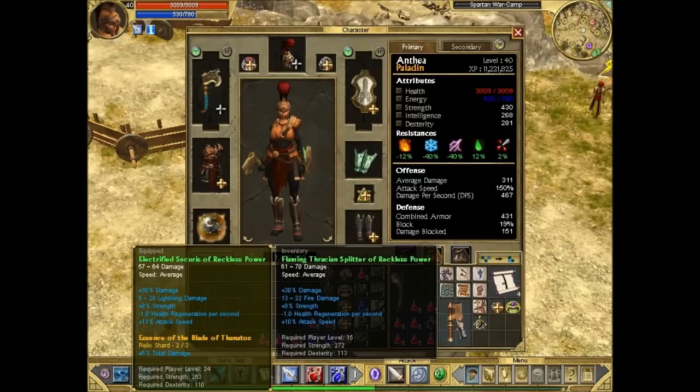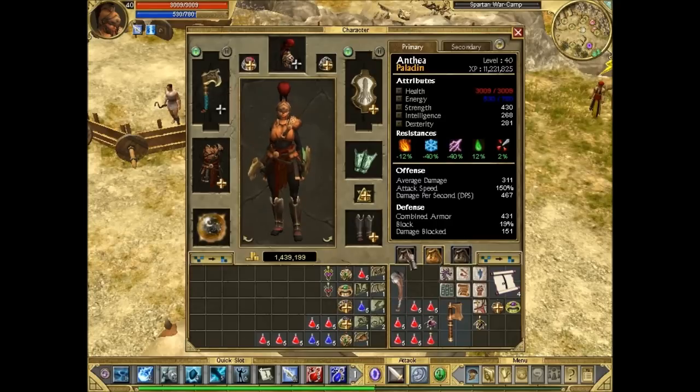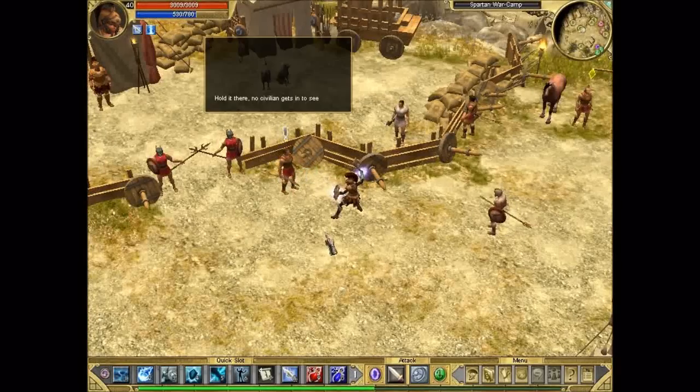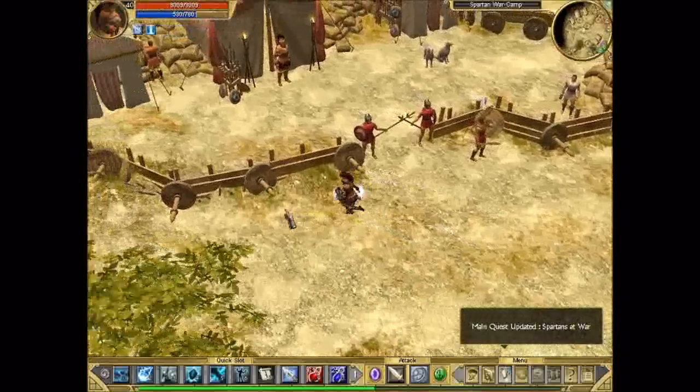This is something I noticed we had in our inventory - it's slightly better than our current axe. The only problem is the damage per second we get from it is slightly smaller because we don't have a good relic to put on it yet. So once we do find a good relic, we should be able to swap it. Let's do the Spartan main quest.